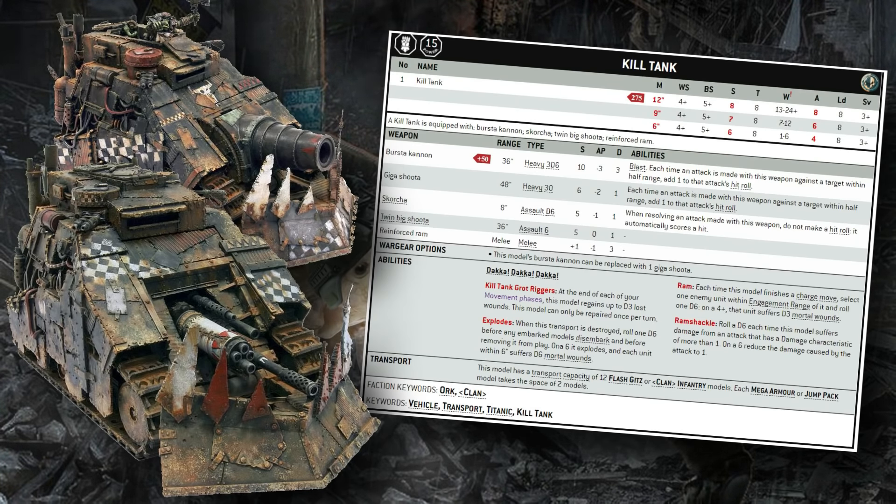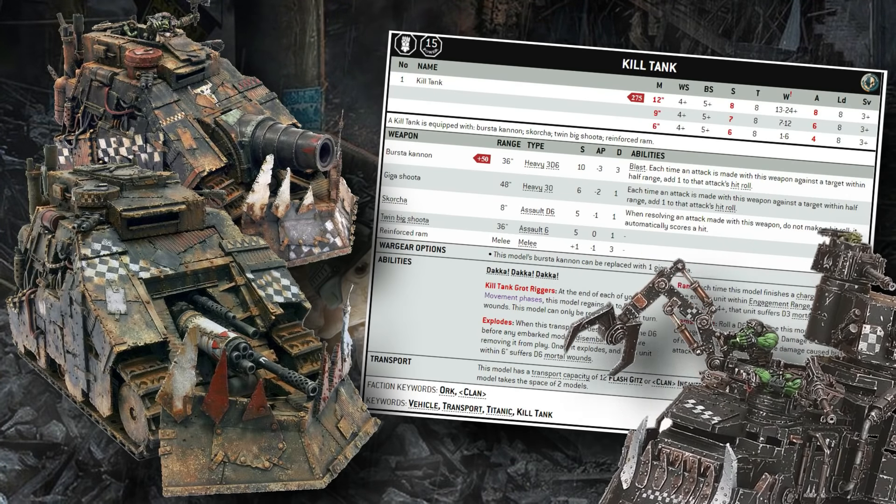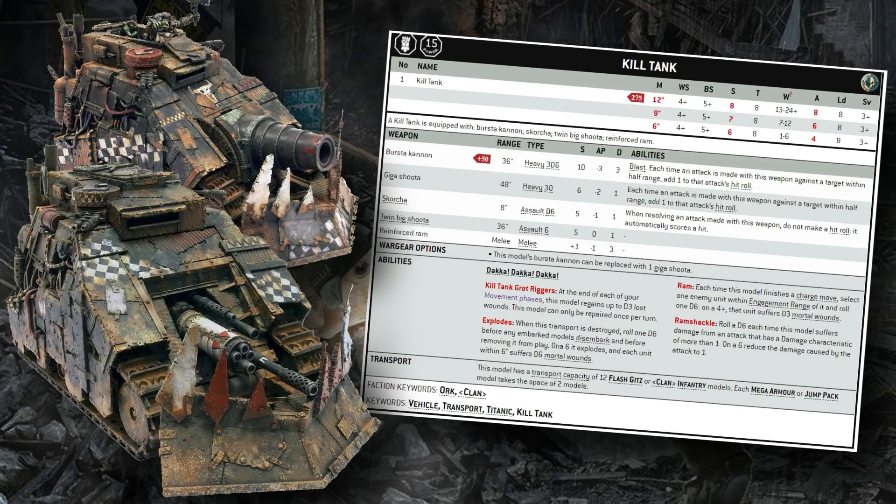Being a vehicle has some detriments — abilities like haywire can punch through its defensive profile, and it doesn't move through breachable terrain. However, unlike a lot of Ork vehicles that only do their damage up close, the Killtank still has a very reasonable range band of 18 to 24 inches. In 9th edition, that covers all the objectives on the table. This thing moves to the center and threatens with its enormous firepower — there's nothing your opponent can do about it.